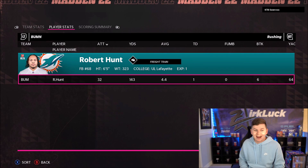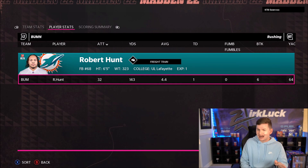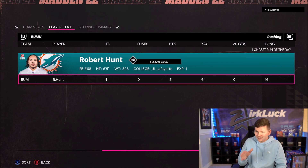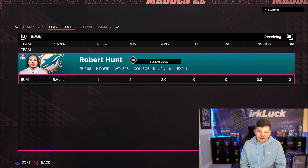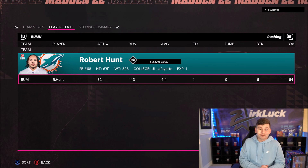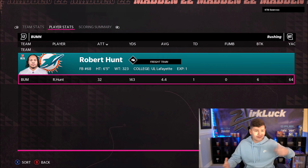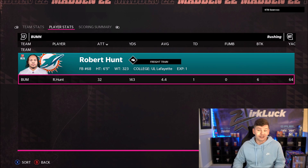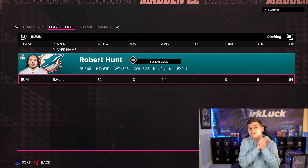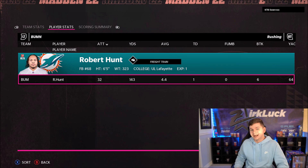Do I care? Absolutely not. Robert Hunt: 32 carries, 143 yards, a touchdown, zero fumbles, six broken tackles, 64 yards after contact, biggest run 16 yards, and one catch. That was probably my funnest gameplay of the entire year. He's going to stay on the team at fullback — if you run goal line fullback dive with him, that's glitchy. He can break tackles for sure and he's always falling forward. Hopefully you guys enjoyed the video — drop a like, hit that sub button. That was a blast. See you guys next time.